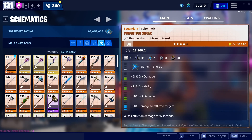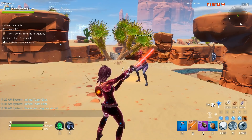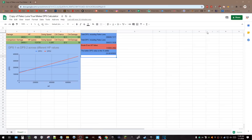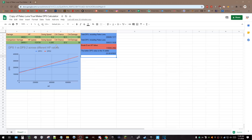Thanks to Choo Choo, we were able to compare the attack speed and figure out which configuration was actually better. He went as far as to make a DPS calculator, which is really useful. We put a lot of effort into breaking down the math, and we made this tool available so you can plug in the exact values of your own swords and see for yourself which one is better.